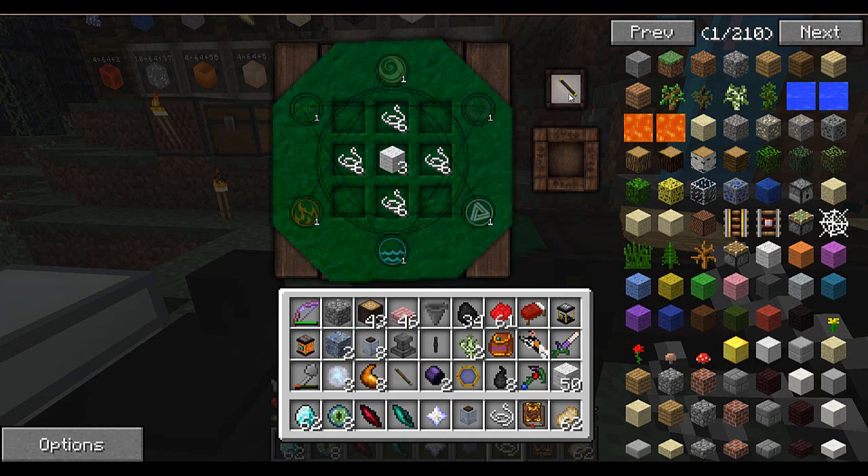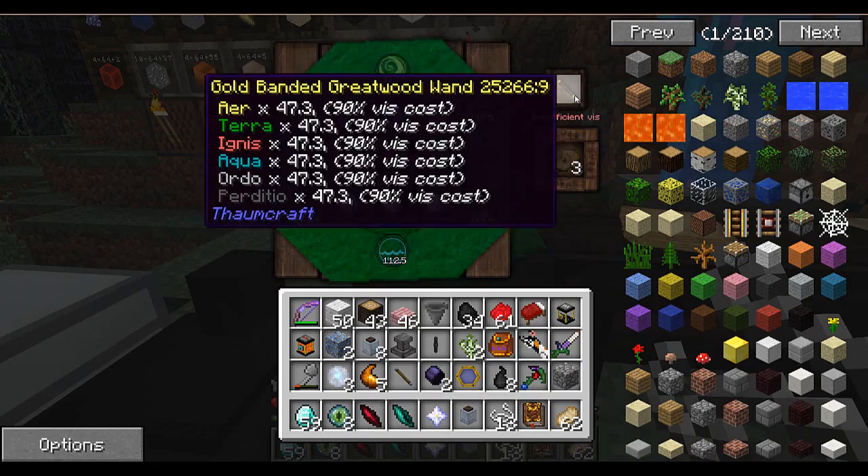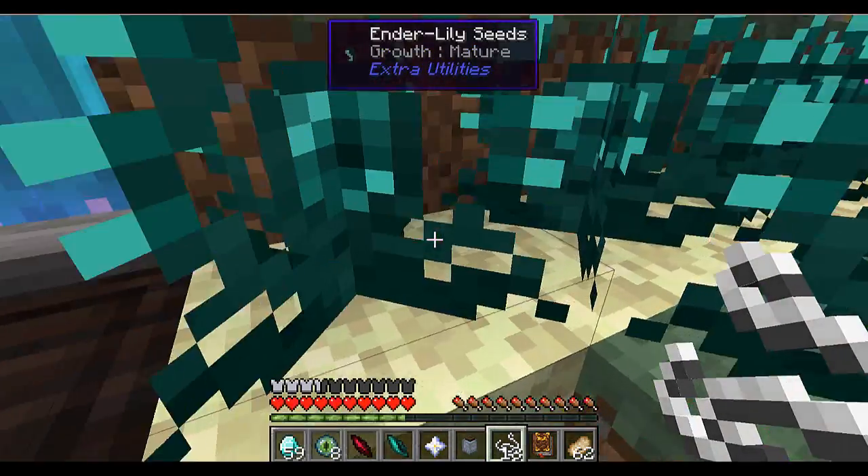This one should be good. Three enchanted fabric, three diamonds, and three icor. This thing would never have enough.